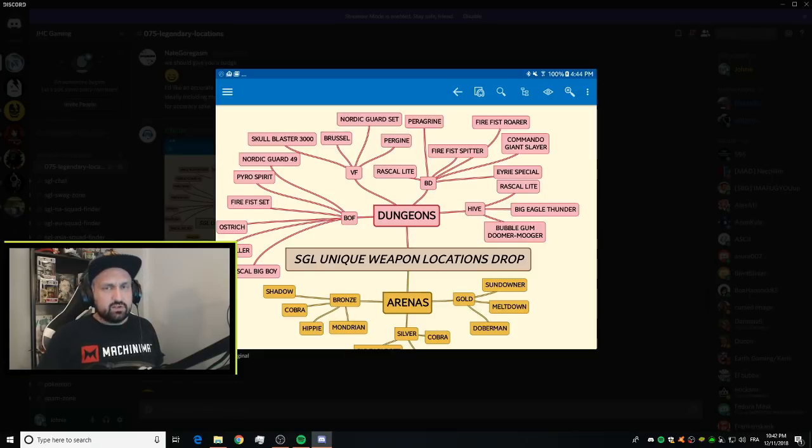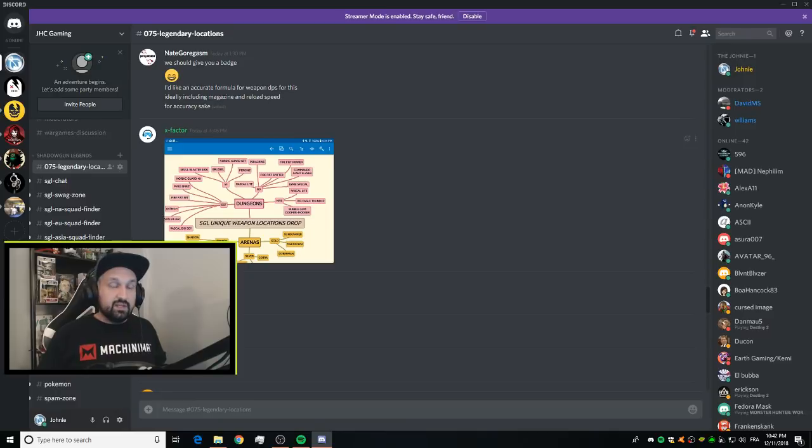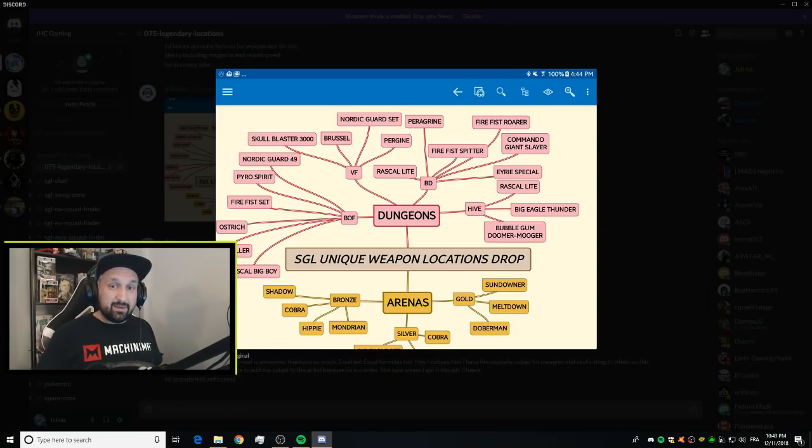That's it for the legendary locations for 0.7.5. There's a lot more to be found in these dungeons including cosmetics, emotes, and unique epics with custom paint jobs. I cannot cover all of that in one video, but if you want to know more, make sure to join the JHC Gaming Discord — the link is in the description. Big shout out to all the community members who contributed to gather the information, and to Joe Stewart who took the time to do these mind maps. Leave a like if it helped, subscribe for more Shadowgun Legends news, gameplay and guides — I'll be back soon.